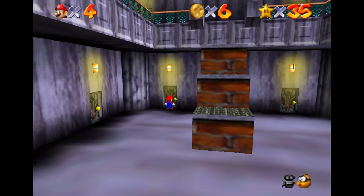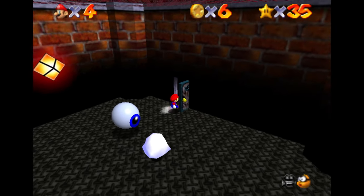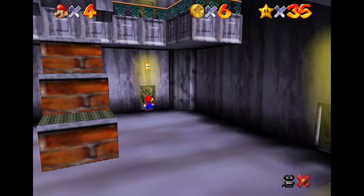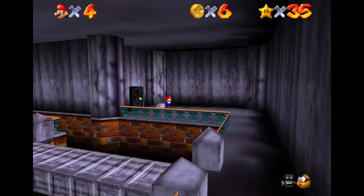That room right there had two red coins in it — one on top of each bookshelf. I took a dip into that room with the Mr. Eye and the Boo and then quickly realized that that's not where I wanted to be at all.